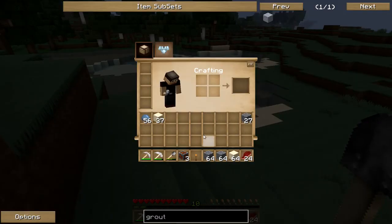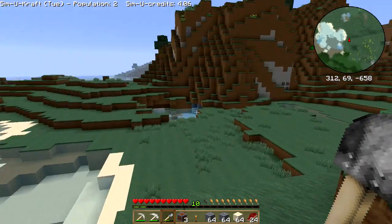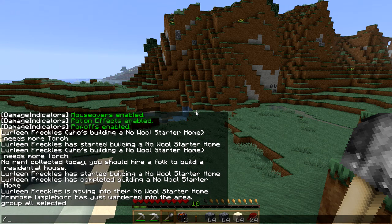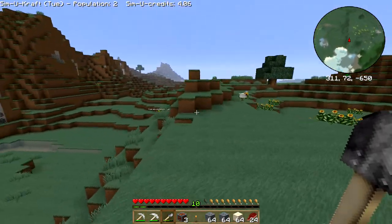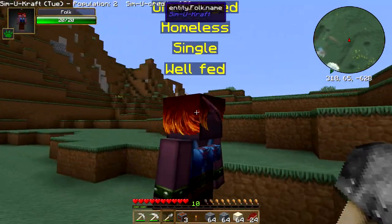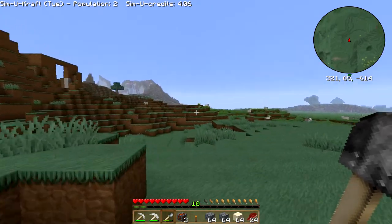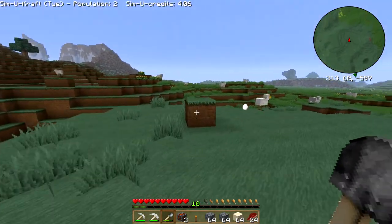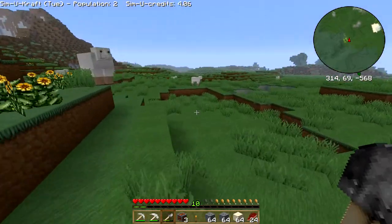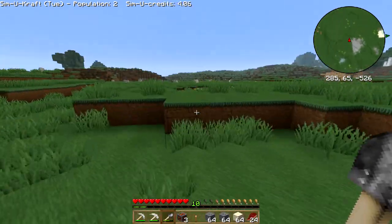I've got just over a stack and a half of sand, and picked up a bit of extra clay. While I was over there the house finished — and Primrose Dimplehorn decided to join us, so welcome Primrose! I've never seen these skins before — it must be an update to the texture pack.